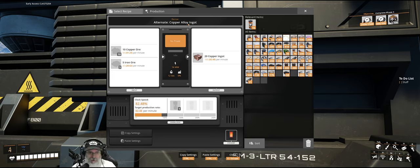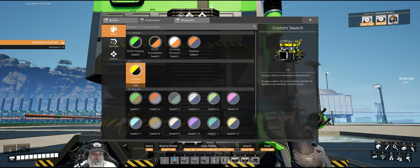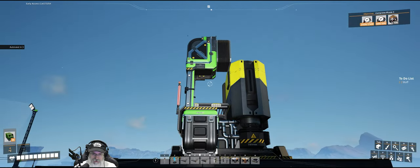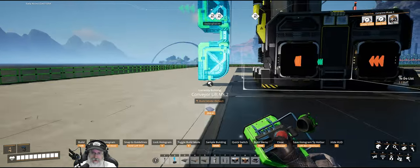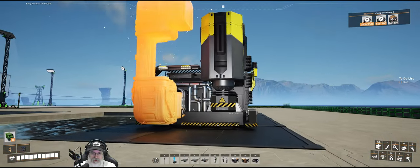This is the alternate copper alloy ingot recipe — it takes 10 copper ore and 5 iron ore, but produces 100 copper ingots per minute versus the basic recipe that only does 30 per minute even though it only requires copper. This is a really good recipe for making this stuff fast. Let's color this yellow because that's what we do for underclocked machines. We also need to put a Mark 2 lift on here going up and pointing to the right.